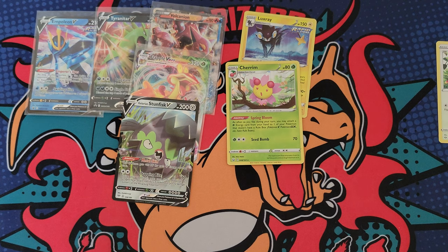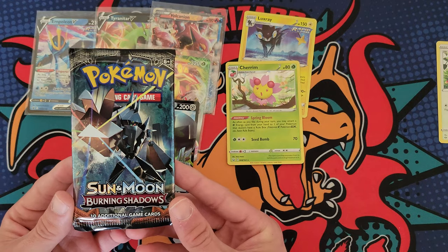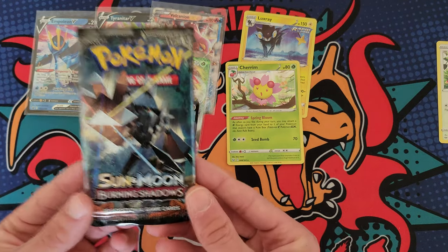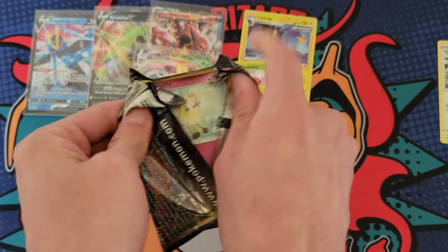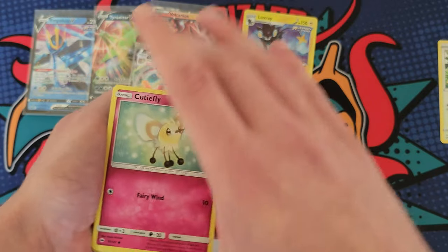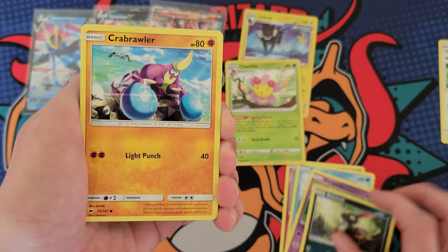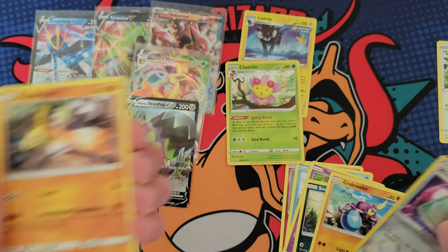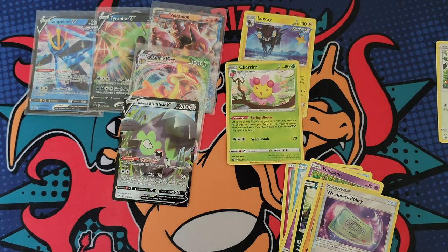I had to go ahead and grab a Burning Shadows booster pack because I figured let's just end the video off with one last try at that rainbow rare Burning Shadows Charizard. You guys know I've been trying to pull this thing forever on YouTube. Burning Shadows — our old nemesis. What you got? Can you give me something? Can we end this video off right? We got Passimian. Well, that's okay — can't win them all.